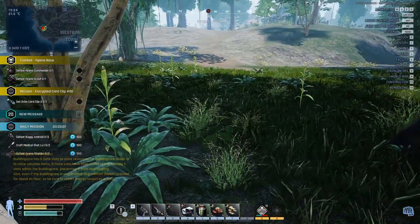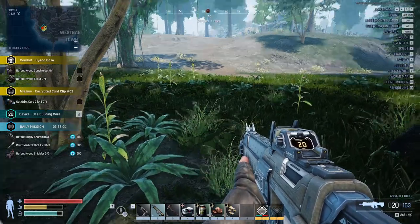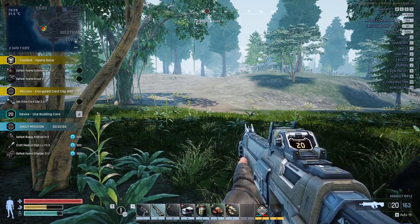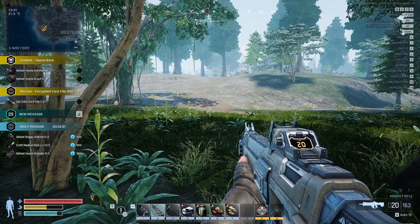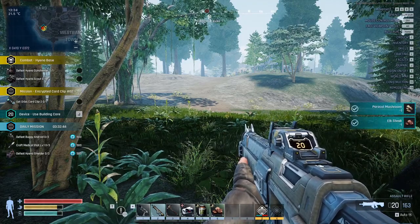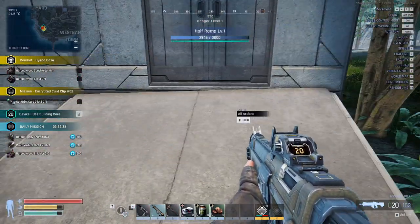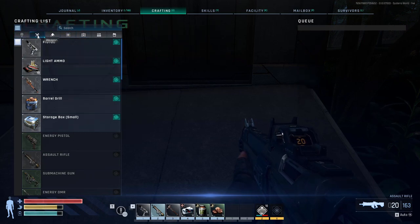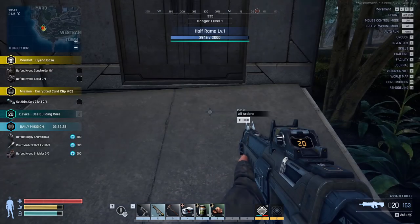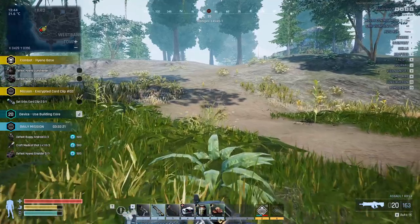We're going to continue on and hit up the hyena combat base — it's popping up on my nav. I've also got daily missions showing up that I haven't seen before: defeat boogie android, craft medical shot, defeat hyena shielder. Let me grab this elk meat. Can I craft the medical shots now? For the medical shot I need terracite. I've got some, so I can make that on the fly.